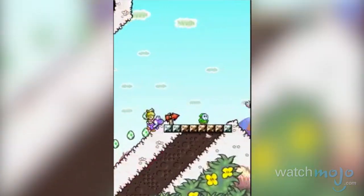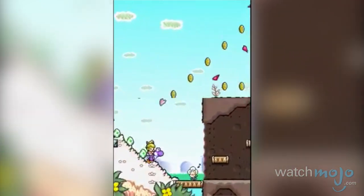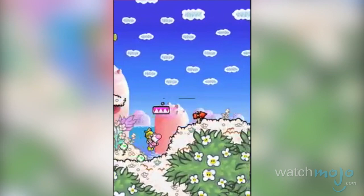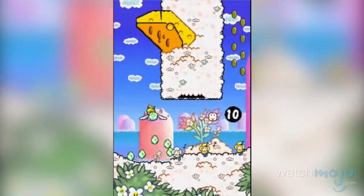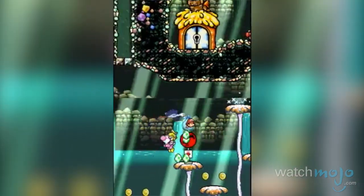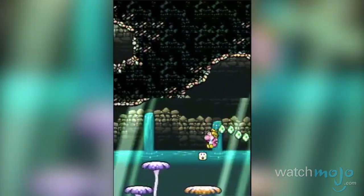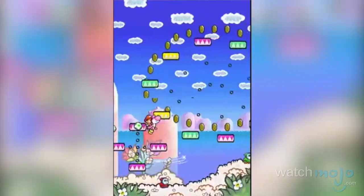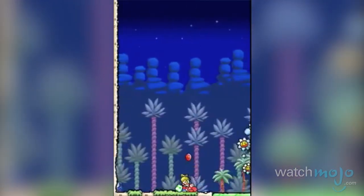Yoshi's Island DS again has the titular dinosaur working to save babies from the forces of evil, except this time around there are more children than just Baby Mario in play. Yoshi gets powers from each of the five children, ranging from a dash move to a magnet that attracts metal objects, all working together to add puzzle aspects to the completion of the levels.